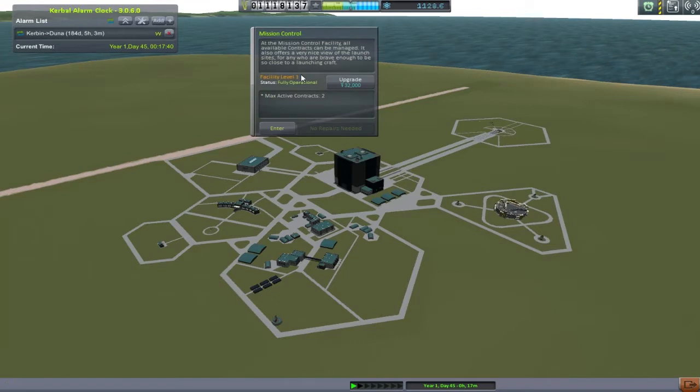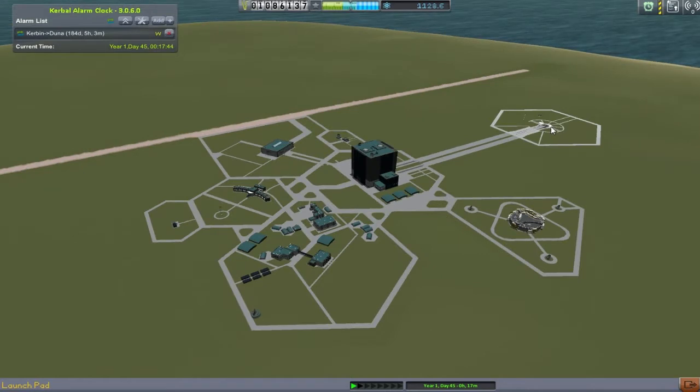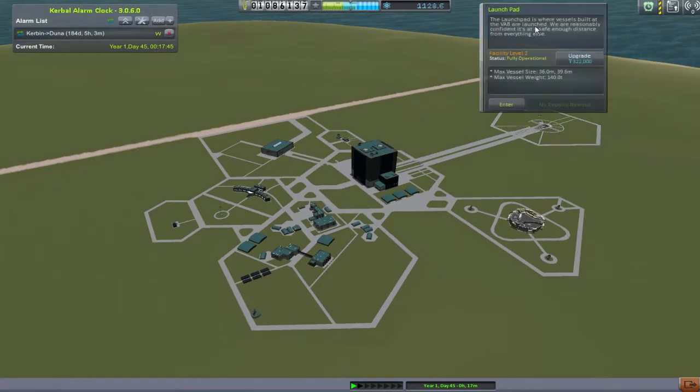First thing I need to do is upgrade Mission Control - oh my god, maneuver nodes! Why have I not been doing this? Done. The other thing we get is unlimited contracts. The last thing I really want to do is upgrade the launch pad, because who needs limits?